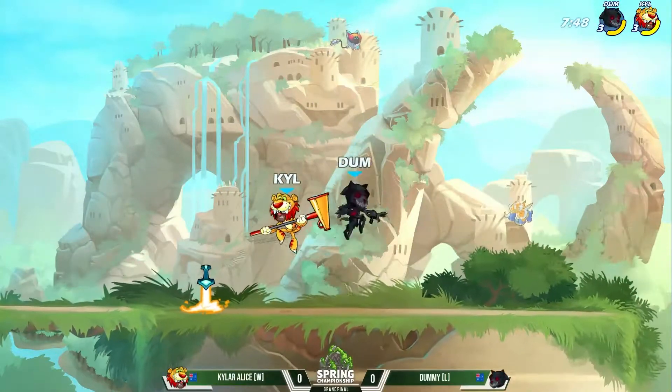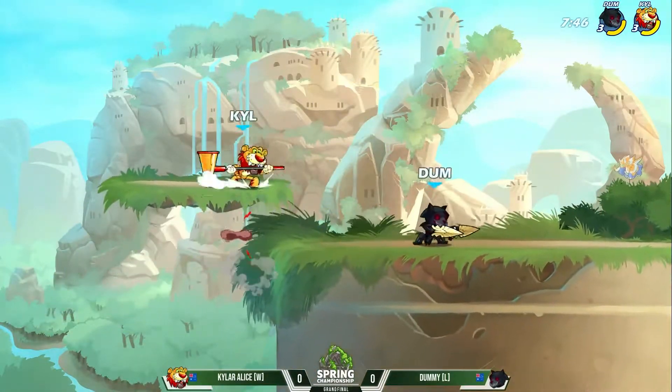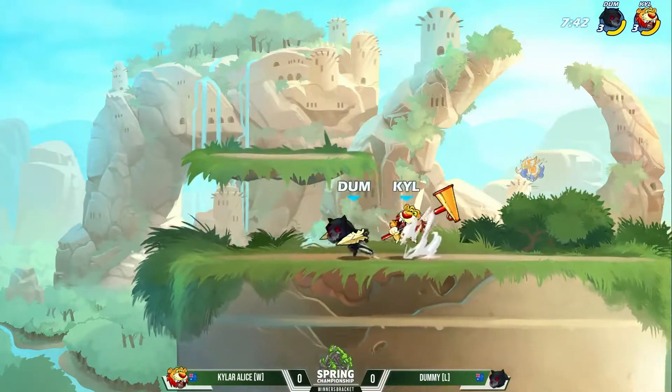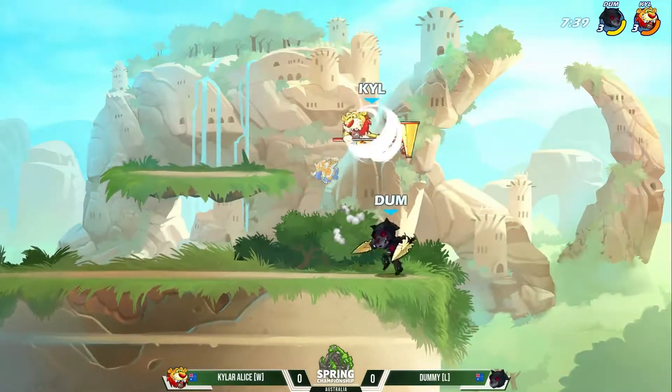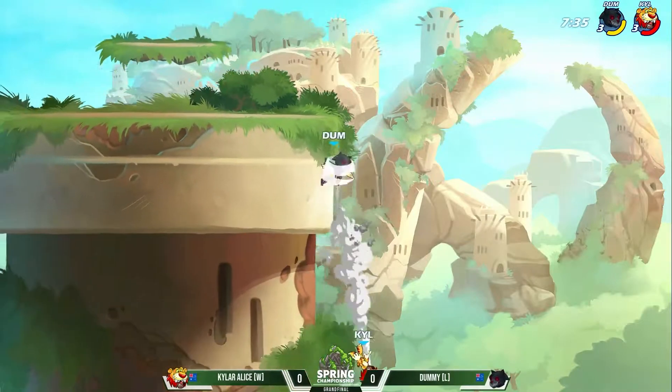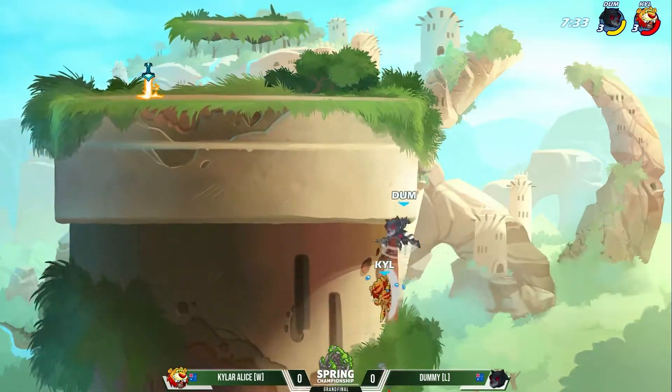So Kyler Alice is not looking for as many hits as Dummy is here to keep this game in his favor. And then of course the signature kit coming out from the Nash. I know he already threw out the down signature, but those side sig and the neutral sig are all equally strong. But a neutral sig from Dummy and the ground pound — he might get the first stock.